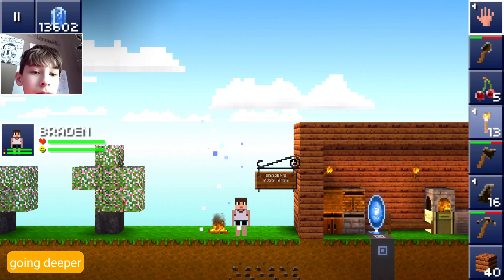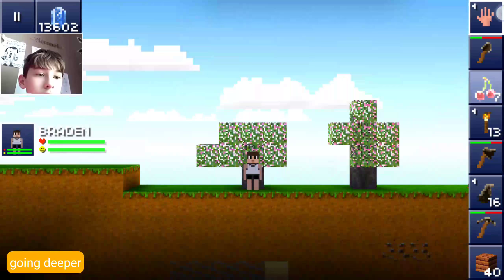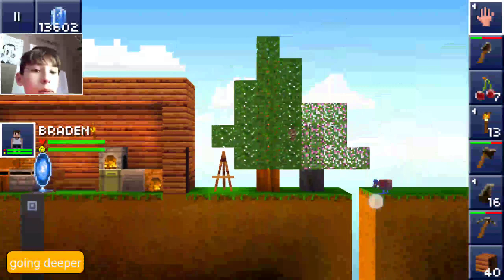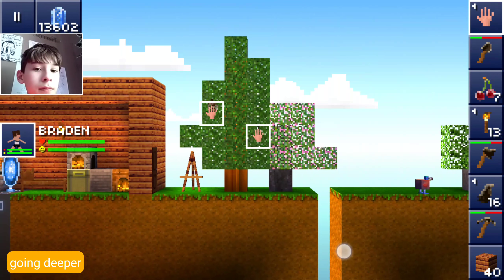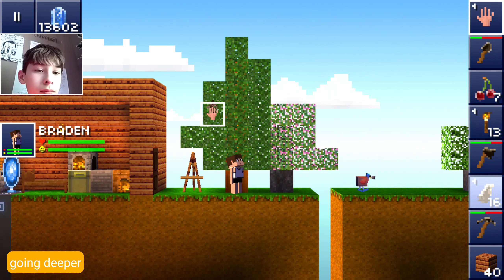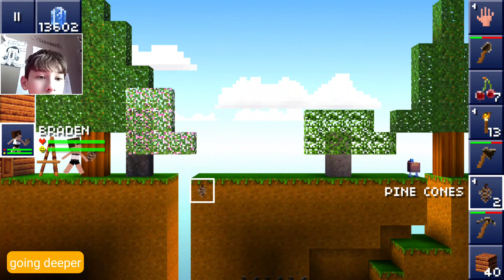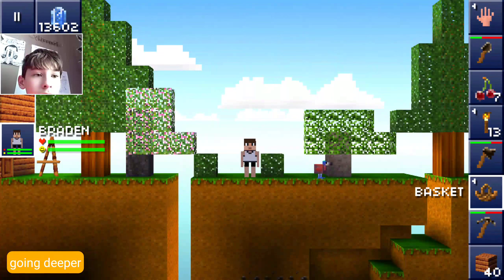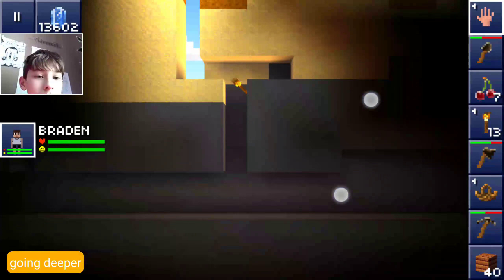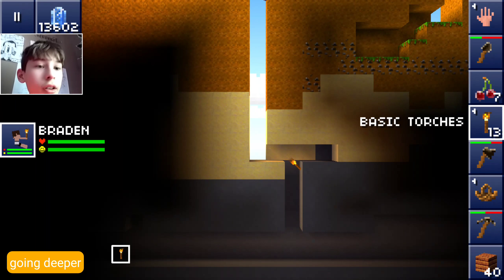Let's speed it up and grab some cherries - that's really the only food we have. We have apples but we don't get very many apples. Grab those and plant them. Now that we have all these light sources we can finally go down and explore some more.